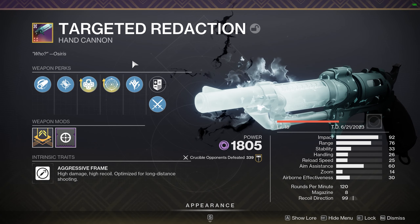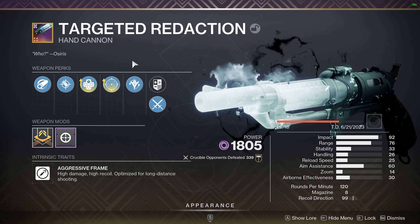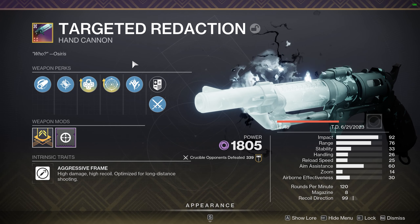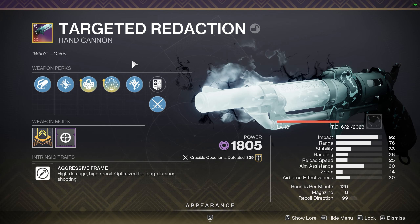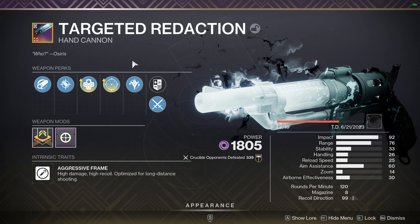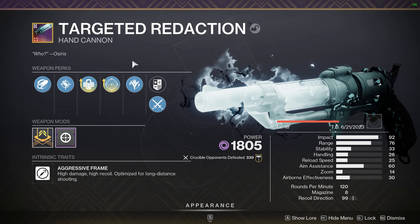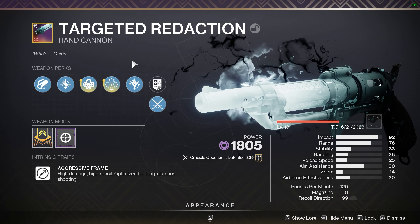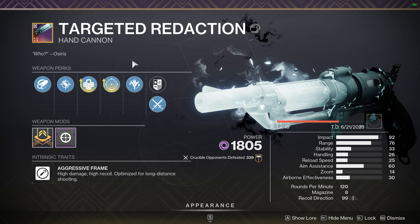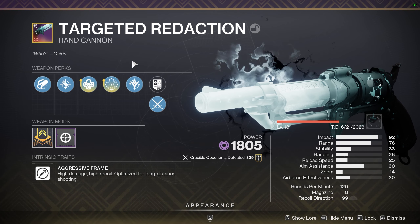Today, if you could tell from the thumbnail, I went over the Targeted Redaction. It is a 120 RPM hand cannon that you can craft in the Season of the Deep. You need five of these red borders so you can get the pattern. It's an okay gun — I think it's a good 120 energy slot. I don't think it beats Robin, but that's a primer gun. But Igneous Hammer — or whatever it's called — is definitely better than this.